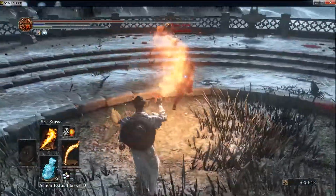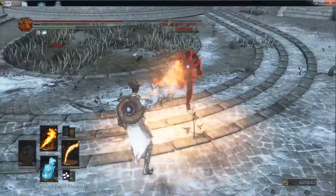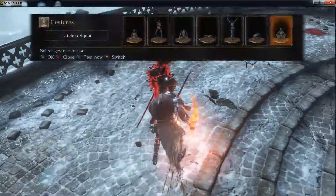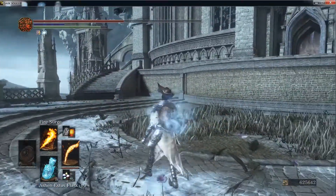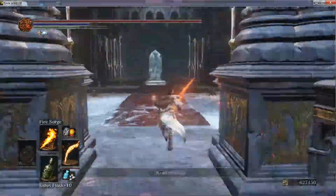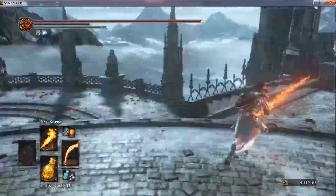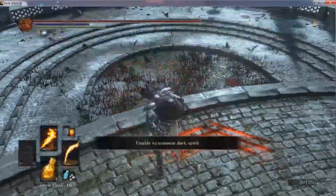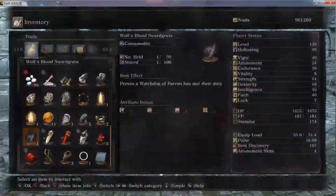When I have Chaos Bed Vestiges as my active spell, a lot of times I'm using it to do the weapon art or combo into it — like do a hit and then just throw it. A lot of times you'll do a hit, swing again, they'll roll away, throw that, and it roll-catches them, especially if they roll away from you. I find that it actually roll-catches really well, probably just because of the way that it comes out.